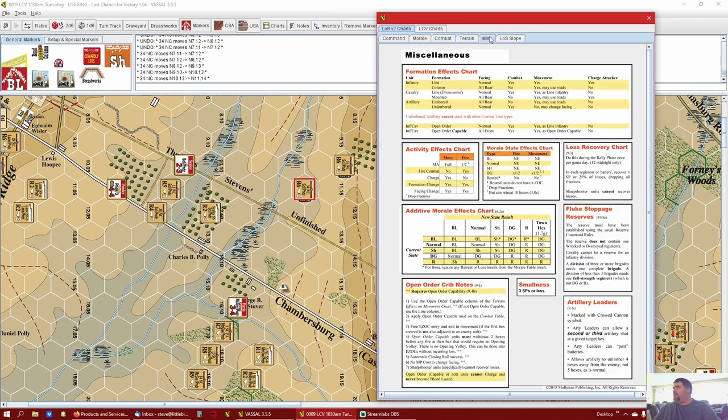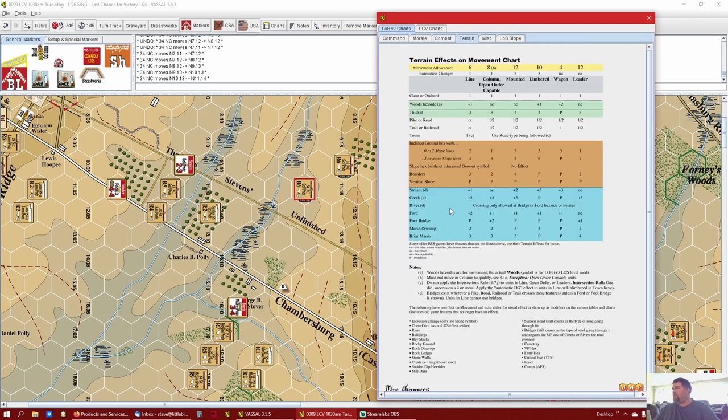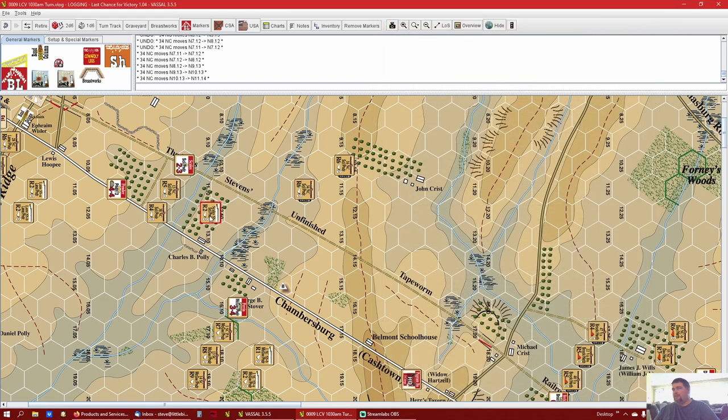The marsh and swamp - column in open order are the same as line. He's got tons of movement, so one, two, three, four, five, six, seven - let's leave him on the ridge. These guys are on a road or unfinished railroad but that doesn't matter because they're in lines, they can't utilize that. But they can zigzag a little bit: one, two, three, four, five, six. That's a little messy but it's just an OCD thing.